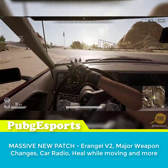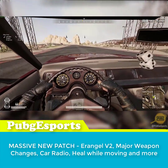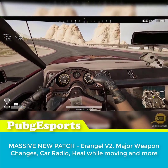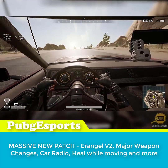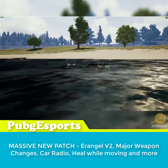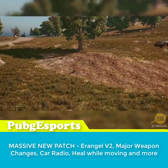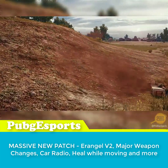There are new sounds for the buggy and Mirado. Instead of a visual effect when boosting, you now get a noticeably higher RPM sound. Aiming inside vehicles is now steadier, making drive-bys easier, and the FPP camera view in vehicles has also been improved. The BRDM fun is over, as they added a locking feature making it impossible for enemy players to enter the vehicle while you're inside. The damage the BRDM takes in solos has been increased by 80% and 40% for duos.